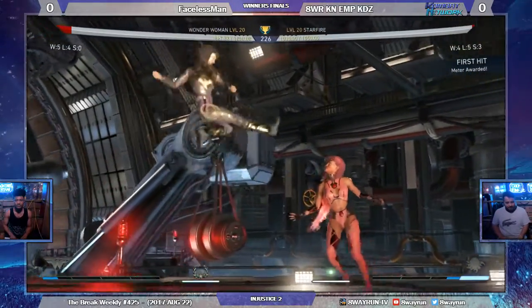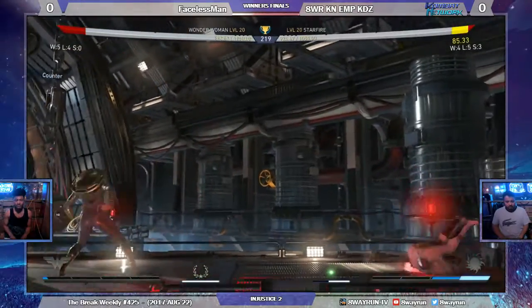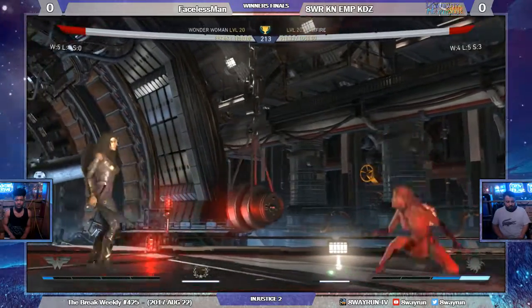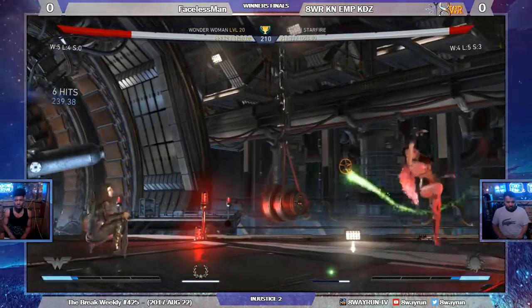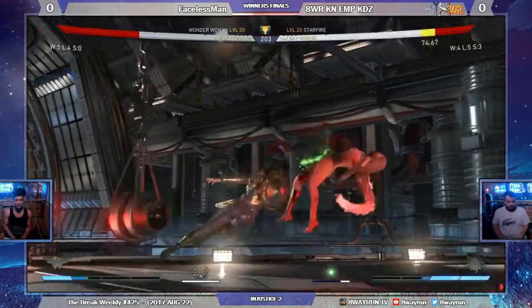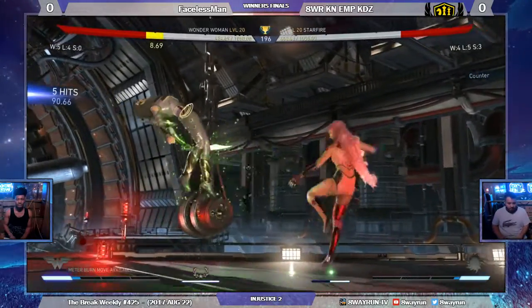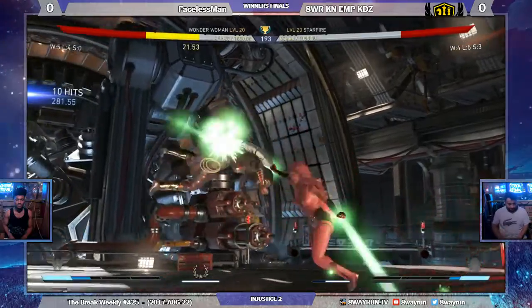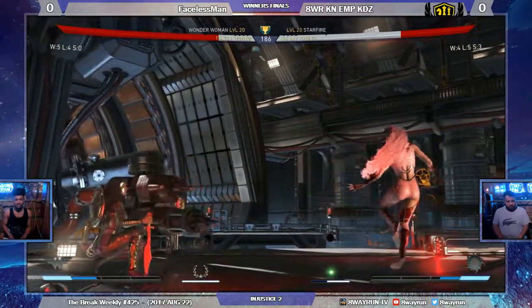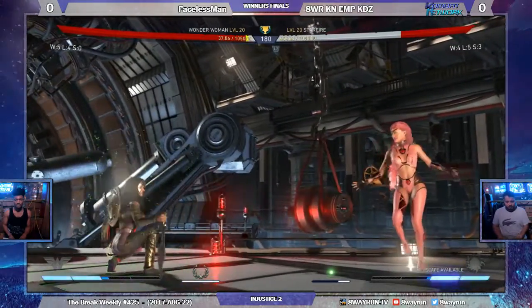Very cautious zoning. Catch up with the meter burn shield charge, but you're pretty even on life. Finds a projectile and uses a trait to get a little more damage out of it. Nice little combo — 337. Just backing up, backing up. Catch them with a trait, wanting to move after the projectile.